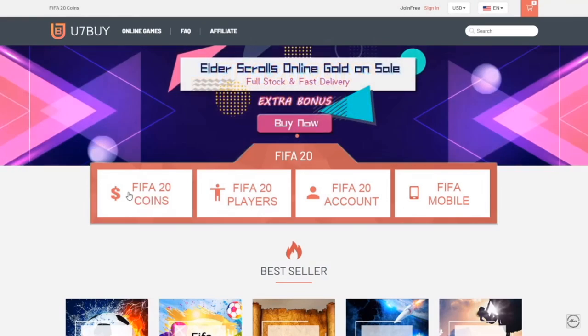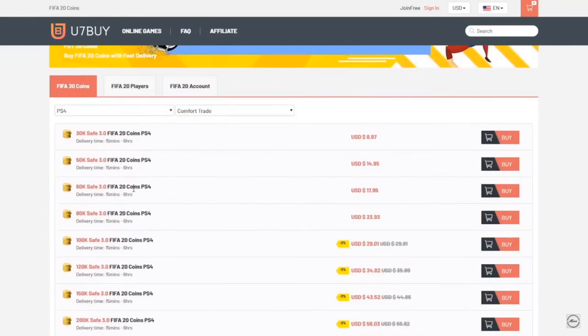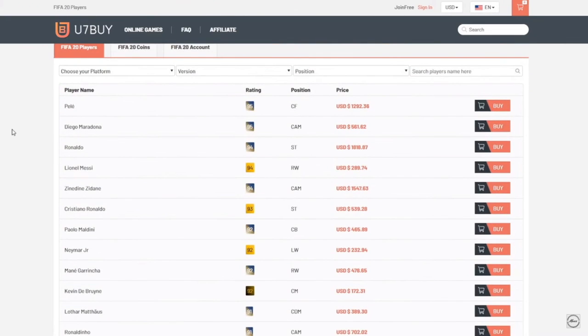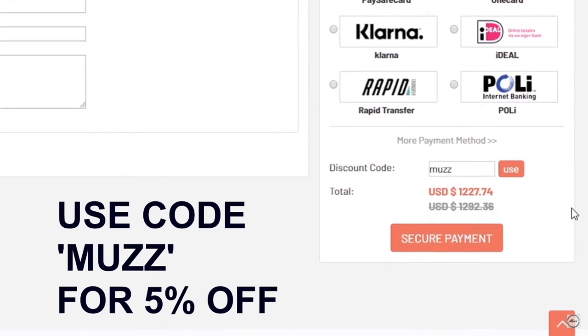If you guys are looking for some cheap FIFA 20 coins, head off to u7bar.com. You can buy coins and players off the website — so if you wanted Messi, you could buy him there. Make sure to use code 'muz' at checkout for five cents off.